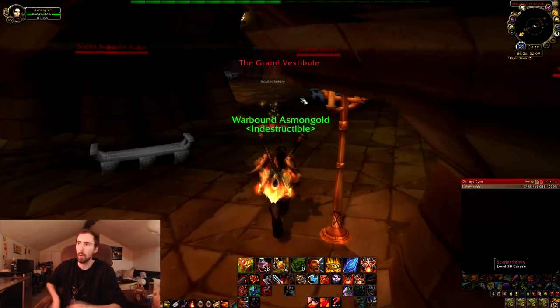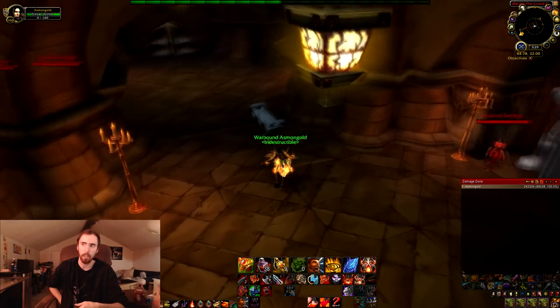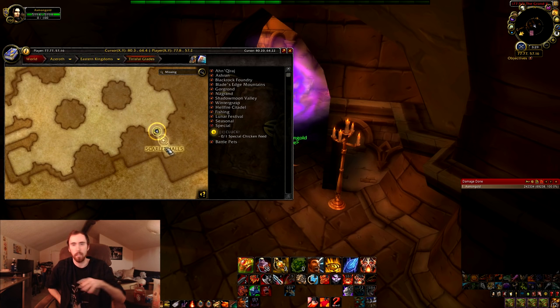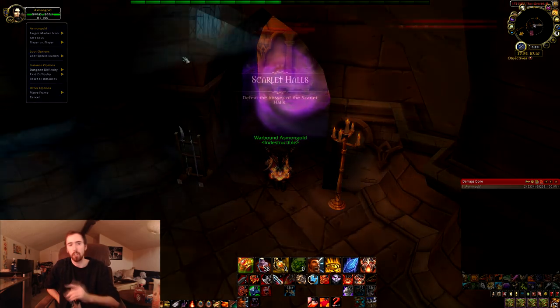Where you do that is you go into the Church of All Glades, go into the Scarlet Monastery, and then you have to enter the instance Scarlet Halls. It might be a little bit confusing because there's the area called Scarlet Monastery, but there's a specific instance called Scarlet Monastery — you don't need to go in there. Go inside Scarlet Halls and set it to Normal Mode.